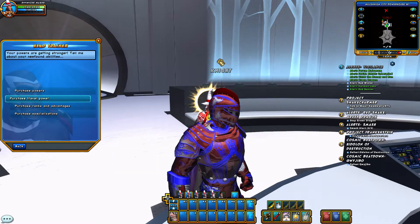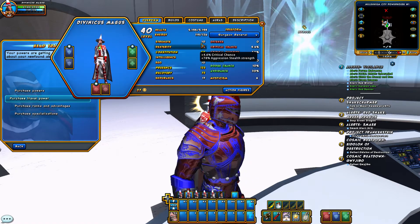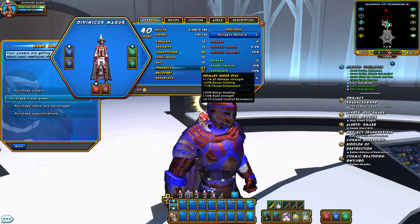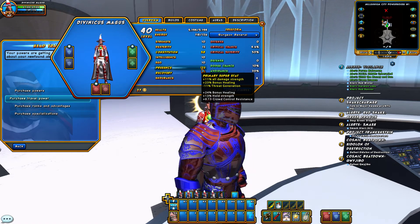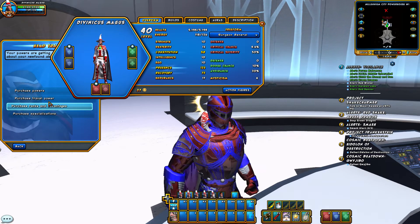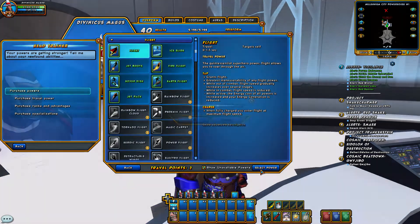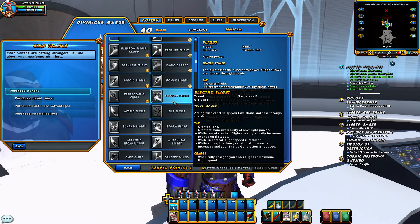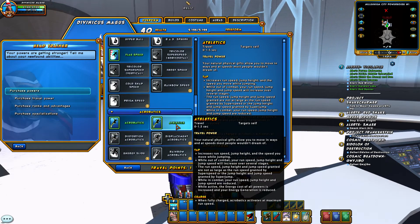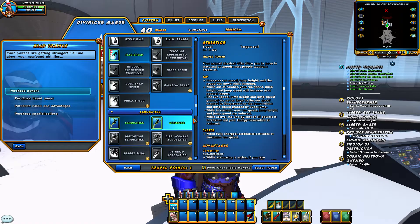With no equipment, these stats give us plus 24% bonus healing and plus 23% bonus healing. We'll knock out the travel powers real quick — I just take Flight and Athletics just for mobility.